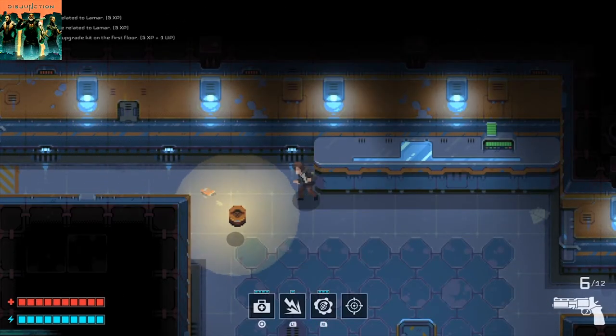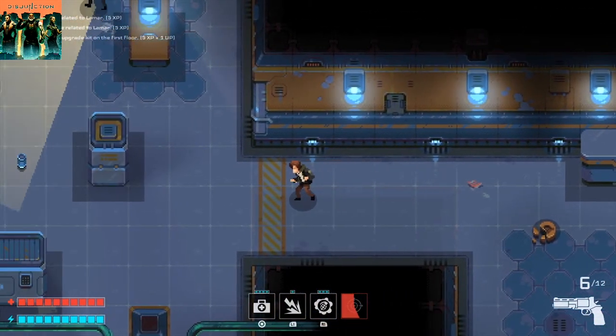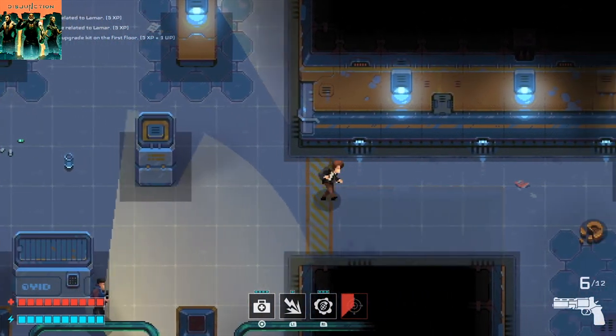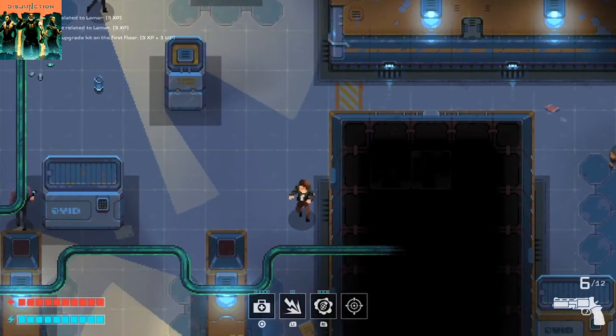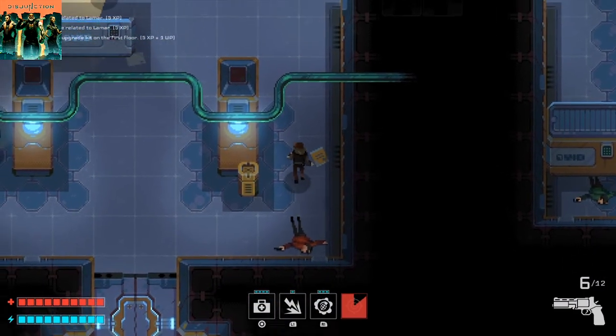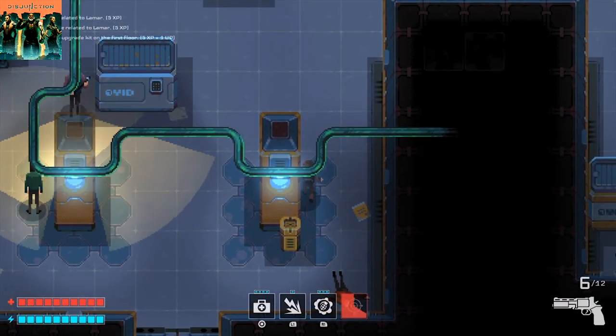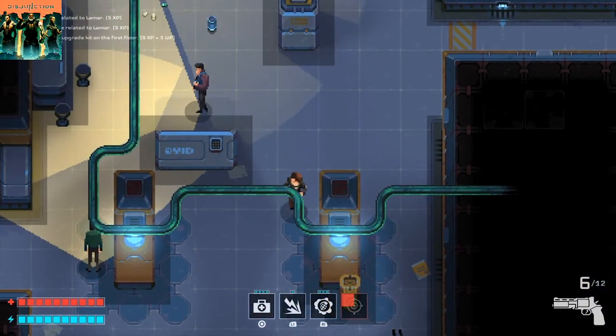What I did appreciate is how each of the levels allows you to tackle them in any way you want to. Stealth is highly encouraged — you are usually up against several foes at once and they come in different forms. Cameras can cover a large area and alert everyone in the room. Drones are very fast and can do a lot of damage, along with different robots. The human enemies range from different melee fighters, heavies, and range fighters.